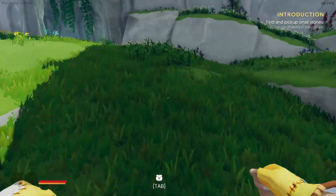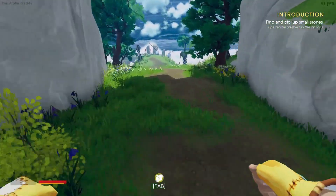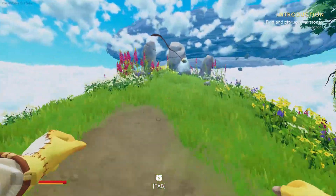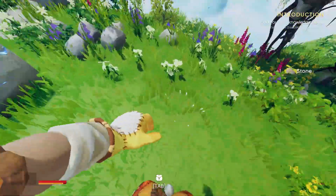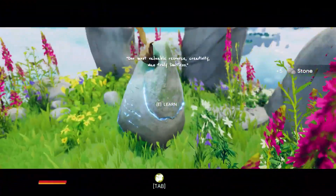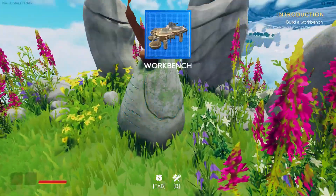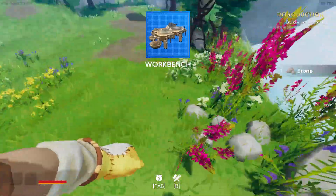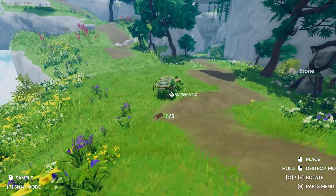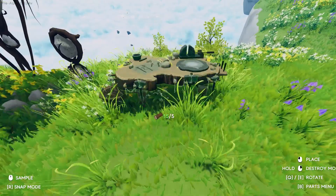Now if we continue up the path, we're going to get our very first rune stone. These are where you get your building recipes from. Get ourselves some rocks. They all have little sayings, which is kind of cool. So we learned the workbench, which is awesome, because we need that to make any kind of a tool. So if we go into B, we can build a workbench. And we're just going to chonk it down here.